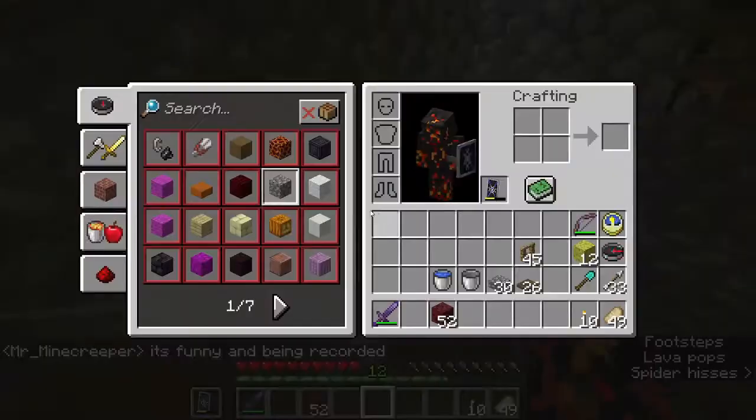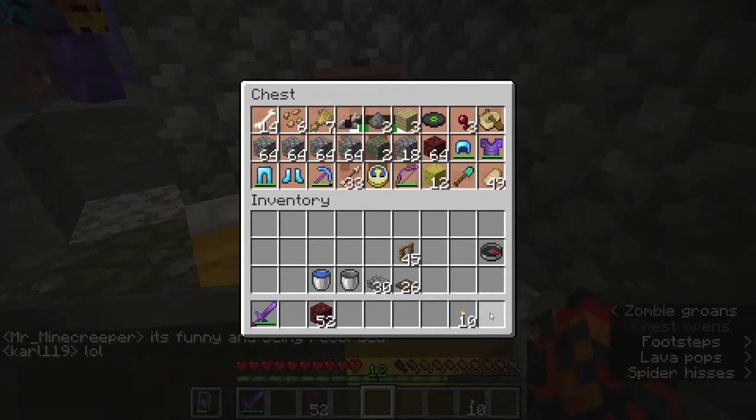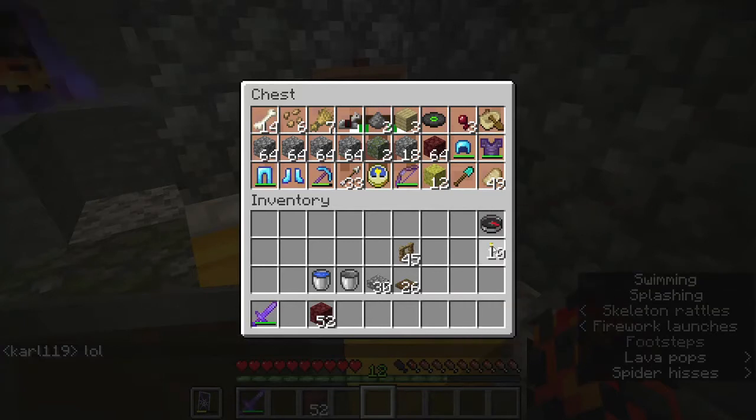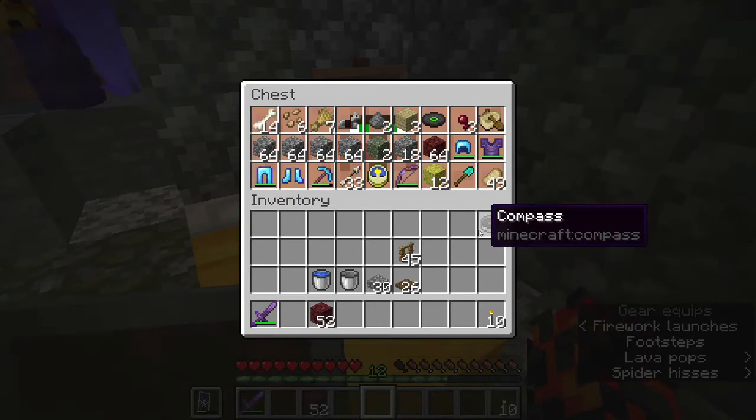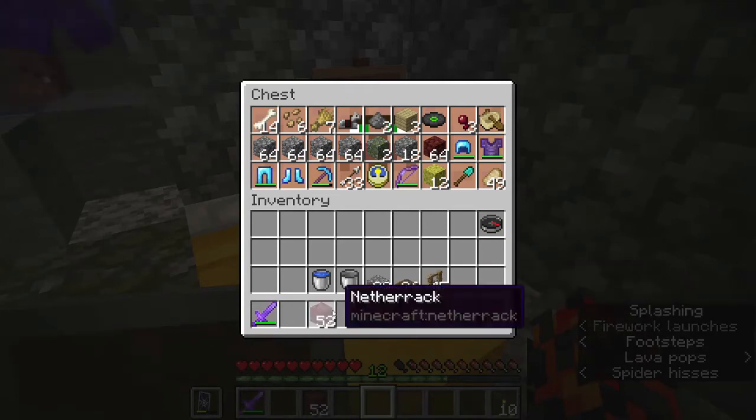All right, let's empty out the inventory. The chest isn't big enough, so I'll just keep a compass. I will need torches, I will need a sword — those are the essentials.